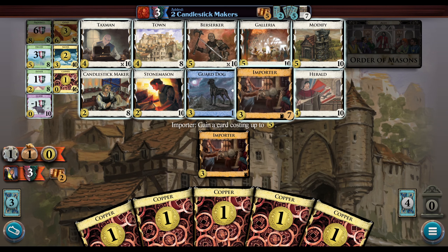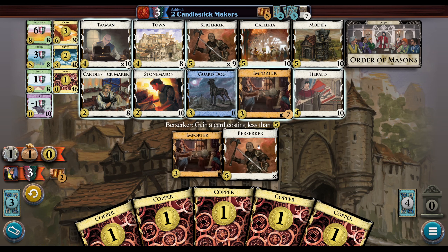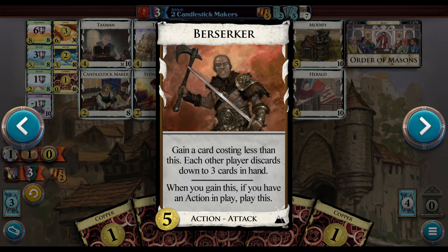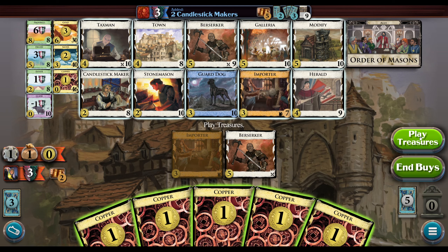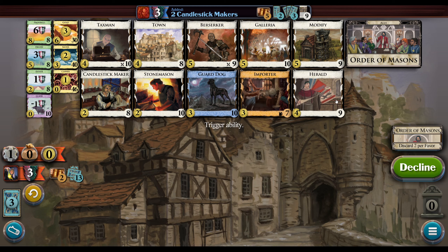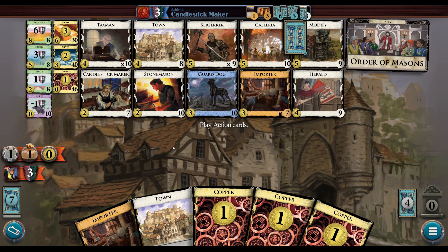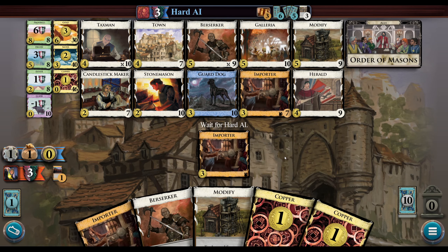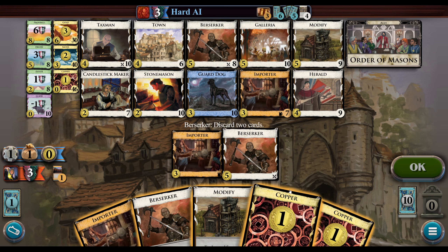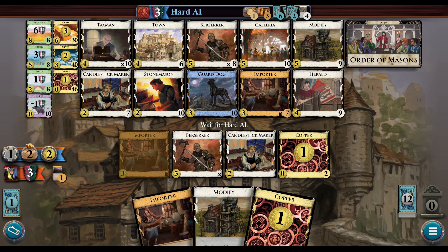We're going to pick up a Berserker and a Modify. It could be double Modify, but I'm pretty happy going ahead and starting attacking. When you gain Berserker, if you have an action in play — we have the Importer in play — we get to play it immediately. It does a militia attack and then we get to gain a four-cost card, which are fantastic. I'll go with the aggressive trash. I'm going to toss these — the last card is a Herald.